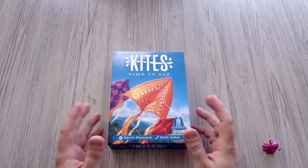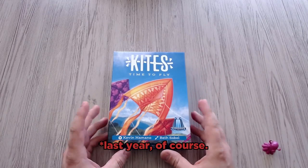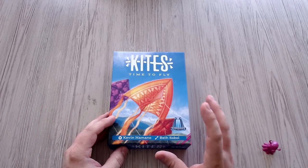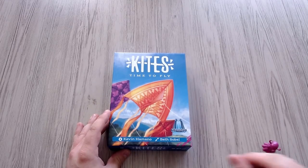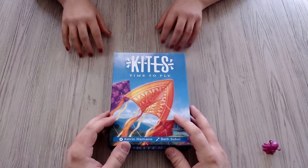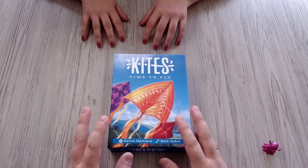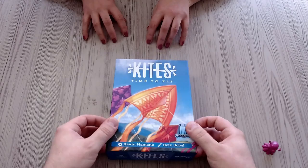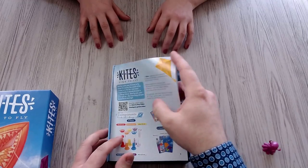Hey everyone, it's your Techos and I'm back with yet another playthrough. Today I'll be playing through Kites: Time to Fly, a game I also got at Spiel this year — a really cool game I always wanted to try out. This is not a game you can play solo, so I have Alice here again, my best friend to support me. Hello! This will be a very hectic and very fun playthrough. I heard you like real-time hectic games — that sounds like so much fun! Seriously, this is going to be hilarious. I'm not stressed out already at all.